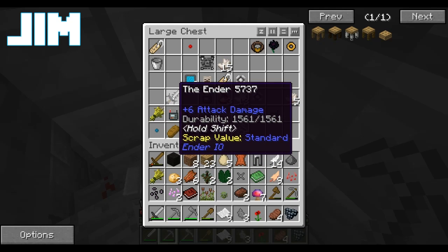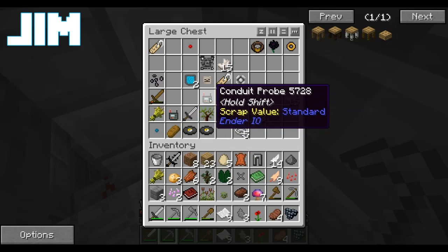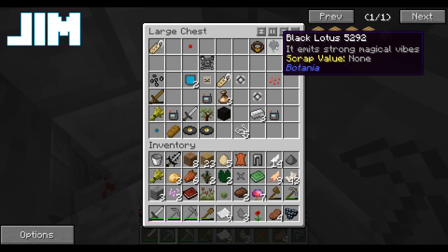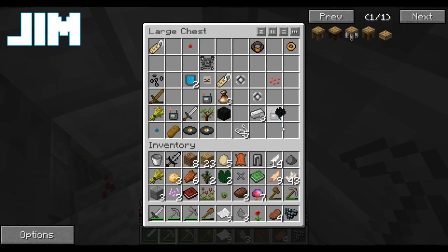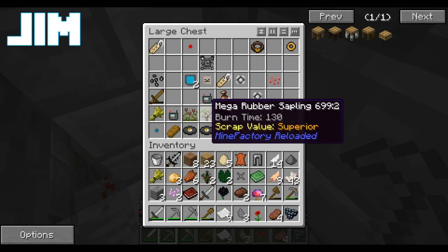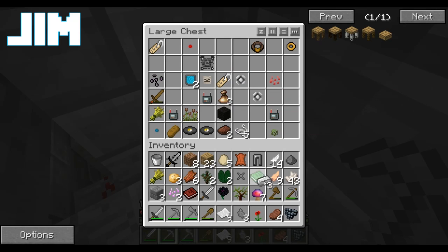Damn! Find something cool? Found several cool things. I found a sword called the Ender that has plus six attack damage. A safari net, some nether quartz, which I'm picking up. I dropped a black lotus! Not that kind of black lotus, I don't think. Is that a Botania black lotus? Yes. Oh, bring that — that'll be awesome. The black lotus, I think, will let you put mana into a mana pool. I also found another steel sword, some computer viruses, a pristine skeleton figurine, and some iron ingots.